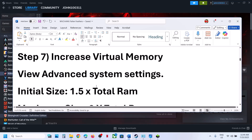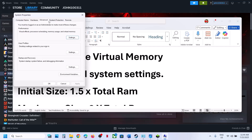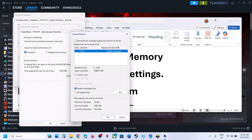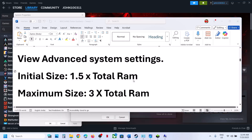The next step is to increase virtual memory. Type View Advanced System Settings in the Windows search box, click on it, then under Advanced click the first Settings button, go to the Advanced tab, and click Change. By default, automatic management will be checked — uncheck that box, then select the drive where the game is installed and select Custom Size.